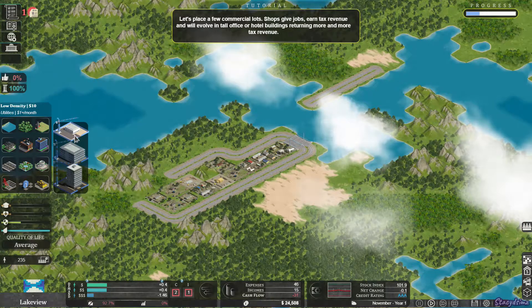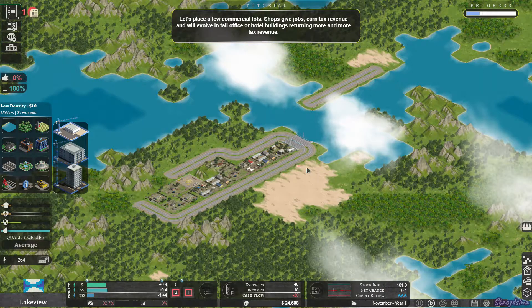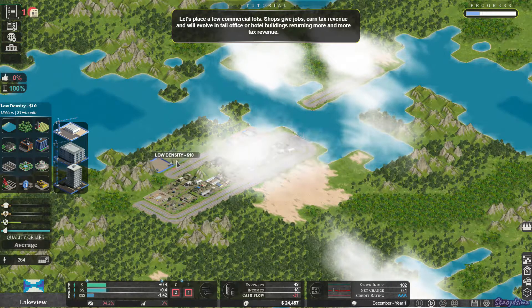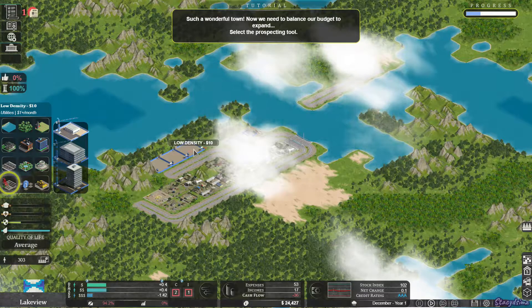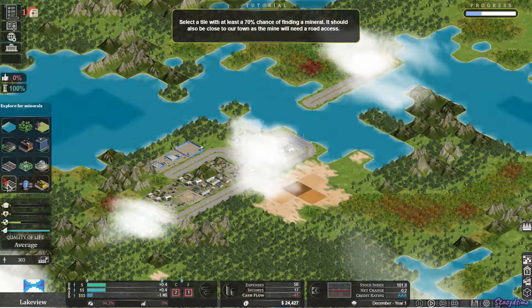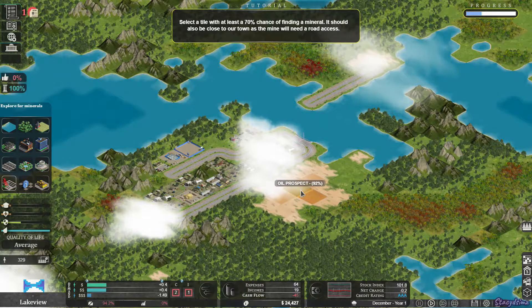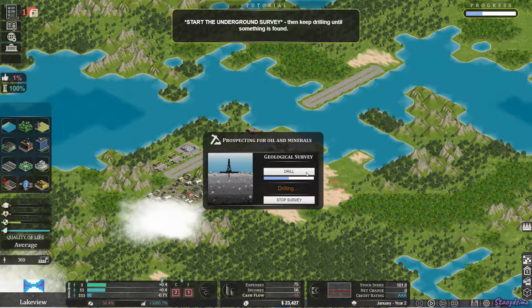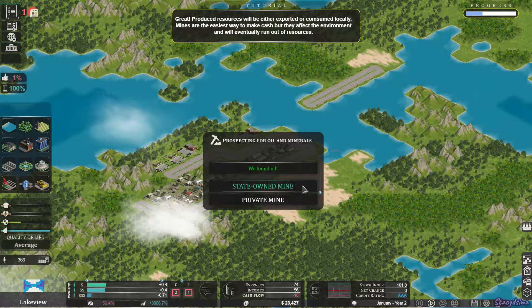Now I need to place a few commercial lots. You want to find a spot that has the most material, so I'm going to choose right here in the darker area. You click 'start survey' and then 'drill.' And we found oil, so we're going to start a mine.